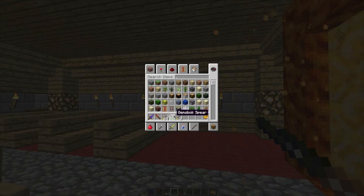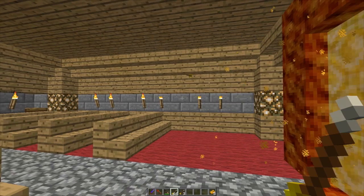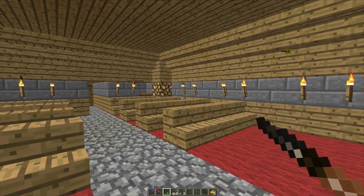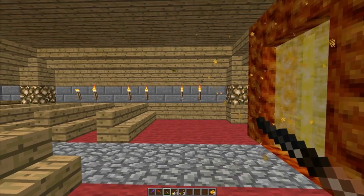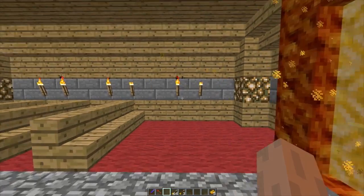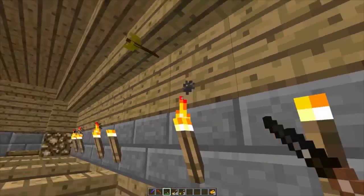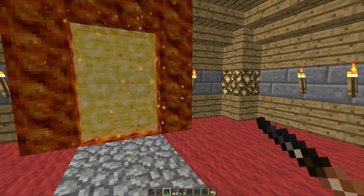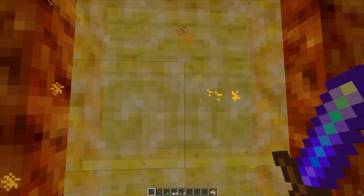I have the spear right here. The spear is one of the coolest things I've ever seen, because it's kind of like having an arrow that shoots itself. You throw it and you can go pick it up. I can shoot it into the ground. It's really good for killing animals — it's kind of as strong as a diamond sword. Let's get ready and go to the Lion King world.